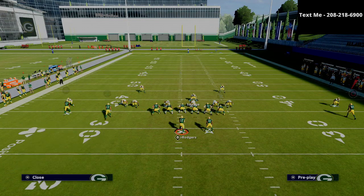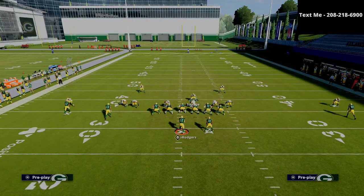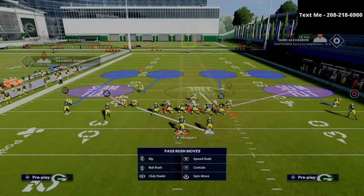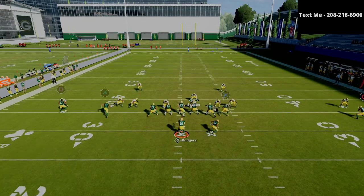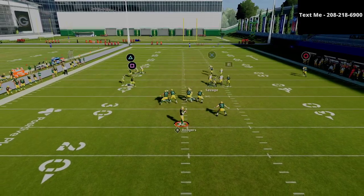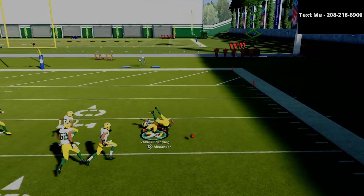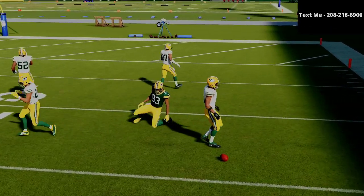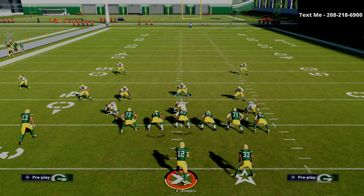If you want it to be a little safer, you can man that linebacker up onto the running back. The running back is the one player that can be randomly glitchy against match coverage. If you want to stop a running back streak out of the backfield, you can do that right here — you'll be lurking in the middle of the field and the defense will literally shut everybody down. This is probably the best two-by-two defense, whether it's spread doubles or anything with two receivers on each side.